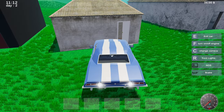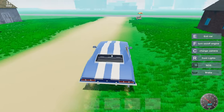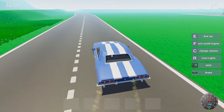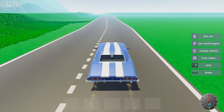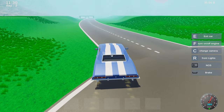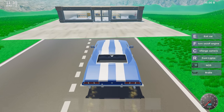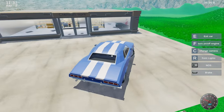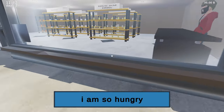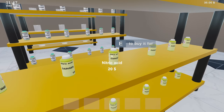All right, back to town — boy this is exciting. They really need to make things like this more straightforward. Wait a minute — is that the chemical store? Oh my god, the chemical store! I looked everywhere and it was over here. All right, we're gonna need more of this. Nitric acid — oh my god, we're gonna need 20 bucks. We can do one more.